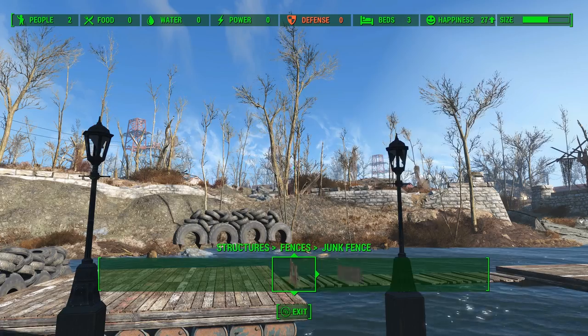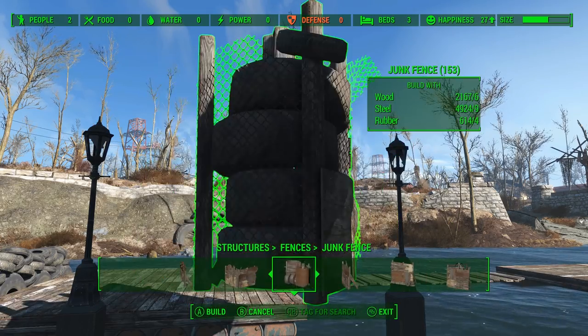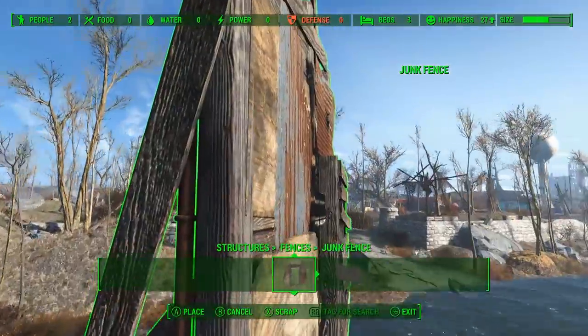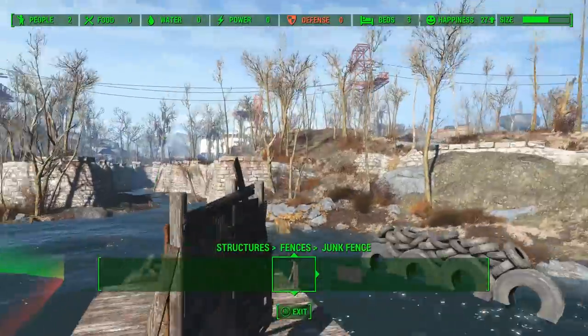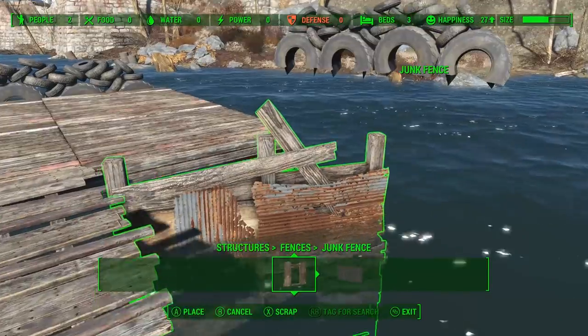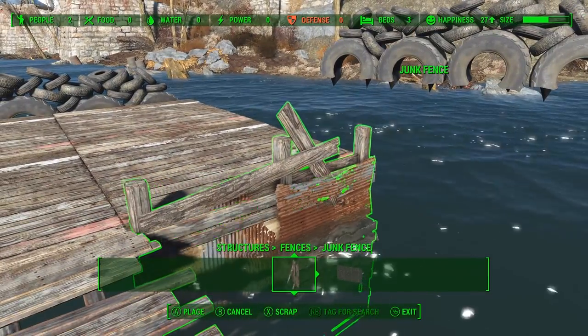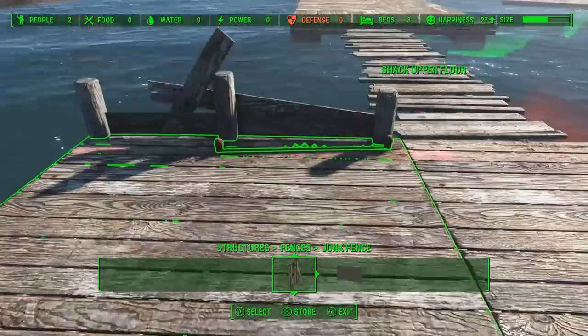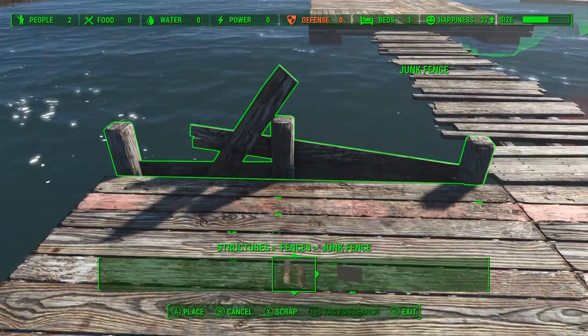In one of my builds, we're going to have to have a junk fence, so we're going to use one of these vanilla junk fences here just to kind of break up the profile of the structure a little bit and also keep us from seeing underneath the dock on this side. It's just a matter of lining it up and keeping it from sticking up through the floorboard.